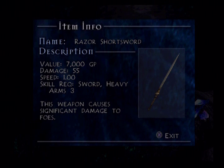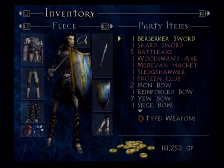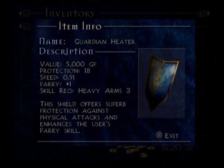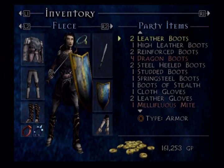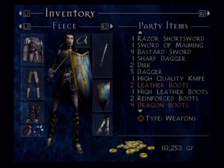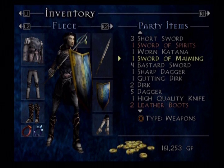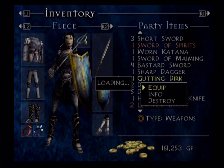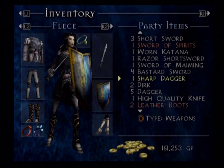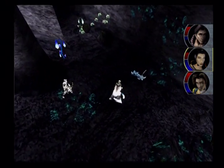Right here we get the Razor Shortsword. Unfortunately, I'm not going to use it - it's a one-handed sword. I'm not sure why you would use it when you would probably be using the Logoros Longsword if you were using one-handed swords, but it's there.